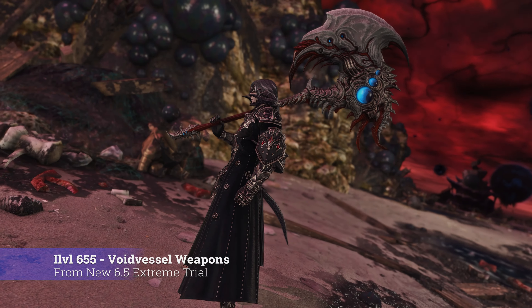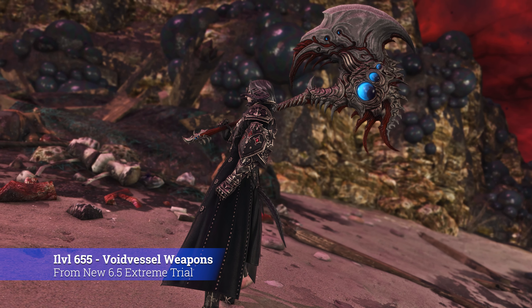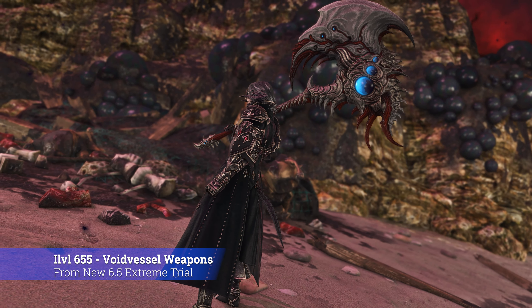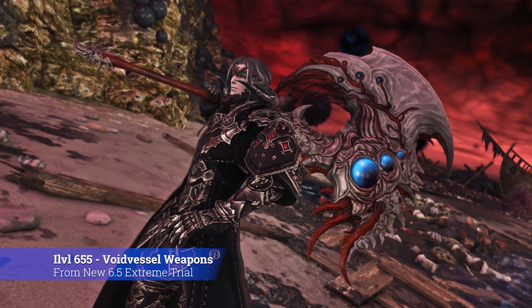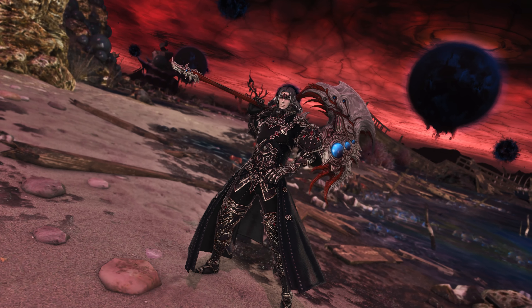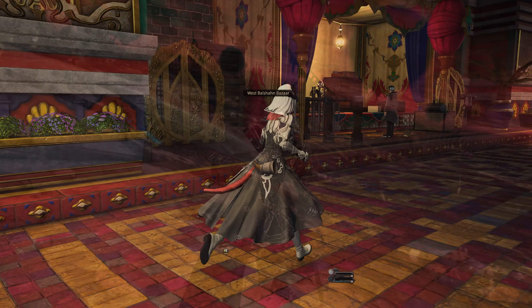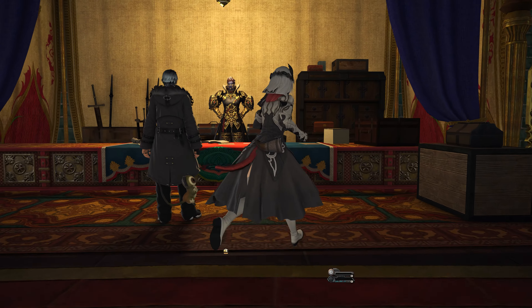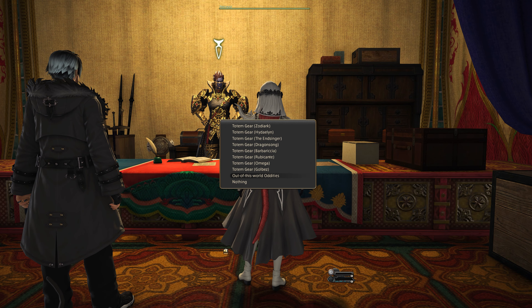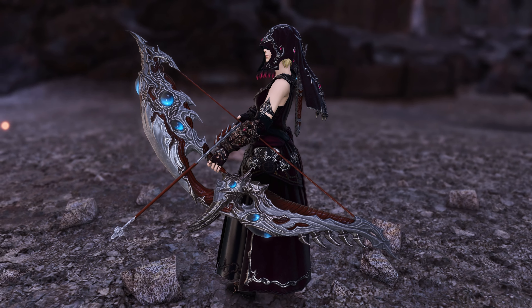Just before the Savage tier of weapons and the final stage of the Manderville Relic — or before the upgrade materials become available for non-raiders in patch 6.55 — you can get the Void Vessel weapons received from the extreme trial of the 6.5 final trial boss. Just visit Nesvas in the trading alley where you also exchange raid coins, and he will trade tokens for weapons if you haven't received them directly from the coffer on the boss.